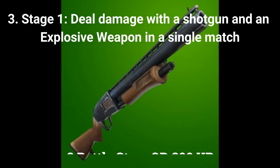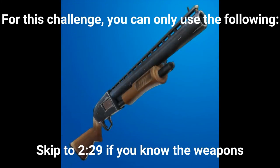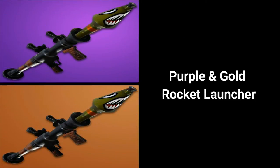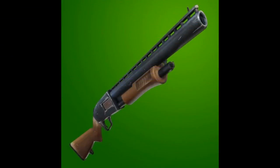The third challenge is a staged challenge. Stage 1 is to deal damage with a shotgun and an explosive weapon in a single match. For this challenge you can only use the following: green, blue, purple, and gold pump shotgun; grey, green, and blue tactical shotgun; purple and gold rocket launcher; blue, purple, and gold grenade launcher, and possibly clingers. You can get 3 Battle Stars or 300 XP if at tier 100.